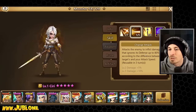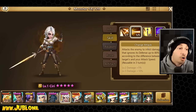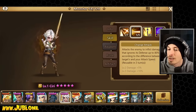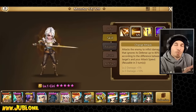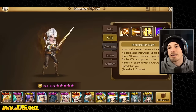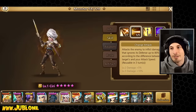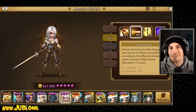Charge attack: attacks the enemy to inflict damage, ignores defense up to 80%. We saw this is not a crazy amount of ignored defense. I hope it eventually goes up to 100%. According to the difference between the targets and your attack speed, reusable in three turns going down to two turns, but it really needs eased conditions and also needs to go up to 100%. Kali does 100% ignore defense, Elena does 100%, Shren does 100%. This needs to be 100%.